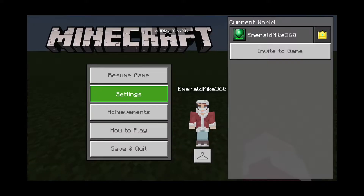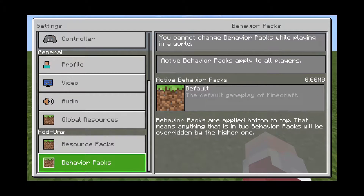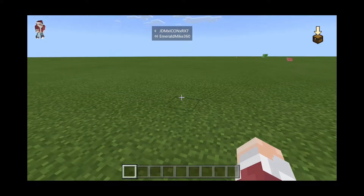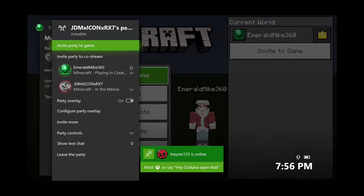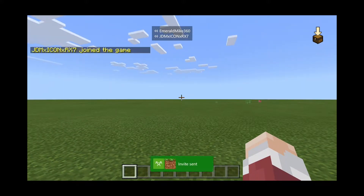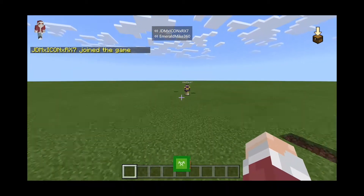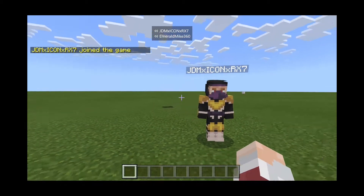I'm gonna go ahead and show my HUD there. So I'm gonna go ahead and invite them in case he can join. I have him in a party on Xbox — if you can't hear him, then sorry. Do you have the DLC or do you not? Should have it.